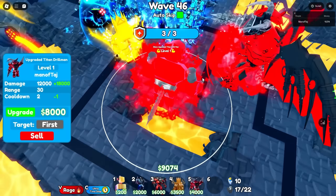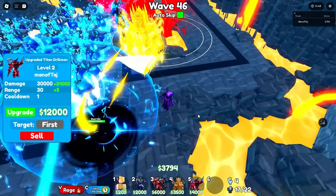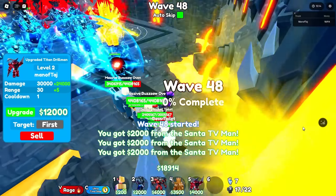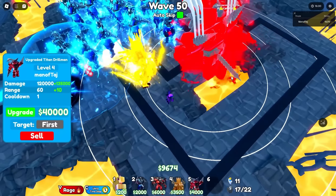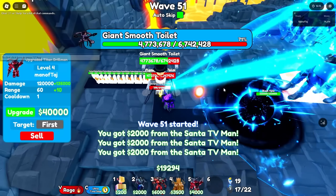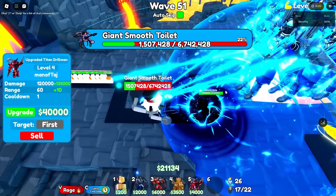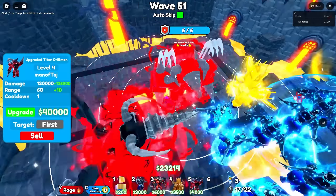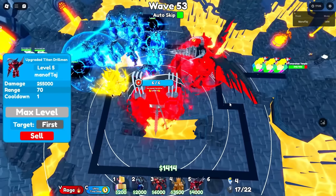Now we'll max out our shiny Upgraded Time Drill Man, though all these units are taking forever to max out. We're 3 waves from wave 50, then 2, then 1. We've made it to wave 50. We're only 1 level away from maxing the Drill Man. There's a giant smooth toilet — below 3 million, 2 million, 1 million, and instantly killed. By wave 52 or 53 we fully max it out.